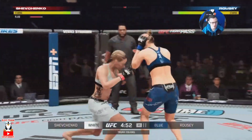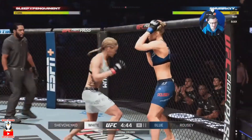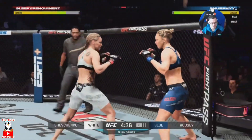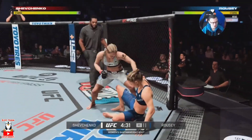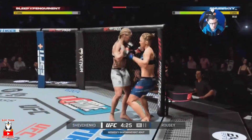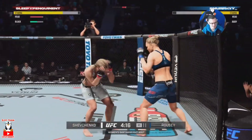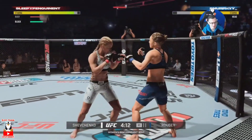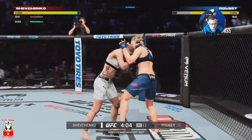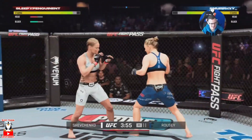Now into fight number two using Valentina Shevchenko against Ronda Rousey. My thinking right out of the gate is that my opponent would try to grapple us with Rousey. But a nice head kick and uppercut sits our opponent right down in the first half minute of the round — a very good start. From this position we can take our time — she's got to come at us with Ronda in terms of striking to try to get the knockdown back.